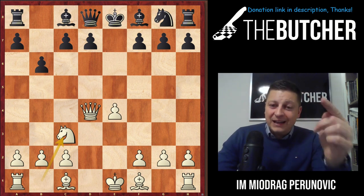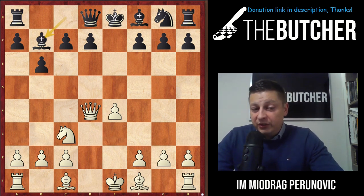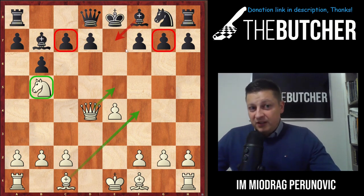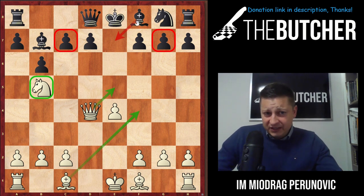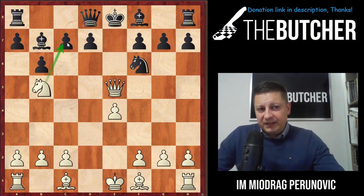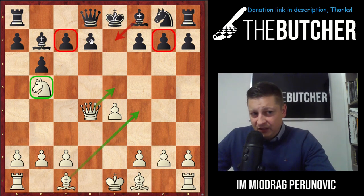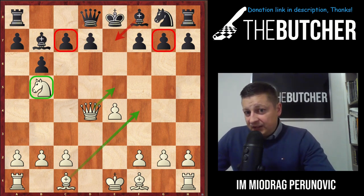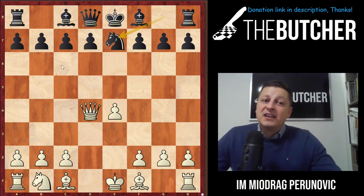Mistake number four: I found 500 games with b6. You develop your knight and here's a refutation most people don't know — knight b5! They can't move the queen because of knight c7. You threaten queen e5 followed by knight c7, and bishop f4 threatening the c7 pawn. They can't move the bishop because you take on g7; they can't move the knight because you give check followed by knight c7. Completely winning.